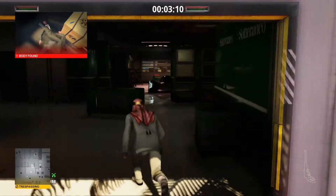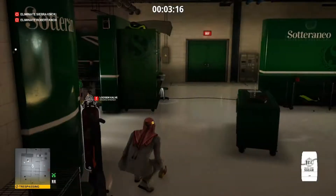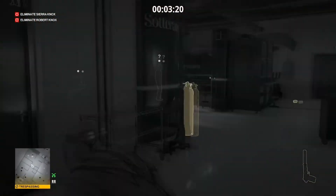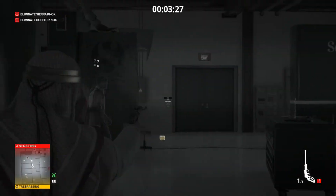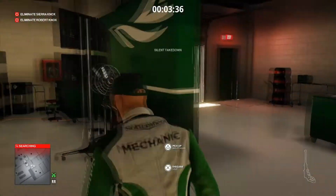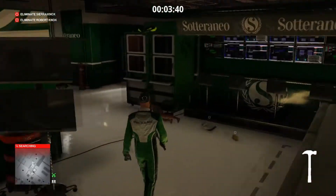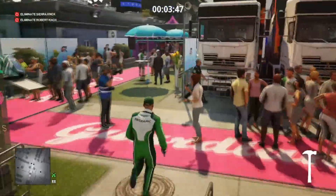For the Soteranio mechanic: go into the Soteranio garage, cause a throwing distraction for any of the Soteranio guys around, and the first mechanic to come inspect it — tranq that guy, grab his outfit, and get out. You've got to be kind of quick because there's a roaming Soteranio mechanic out in the public area, so watch where he's going to be.